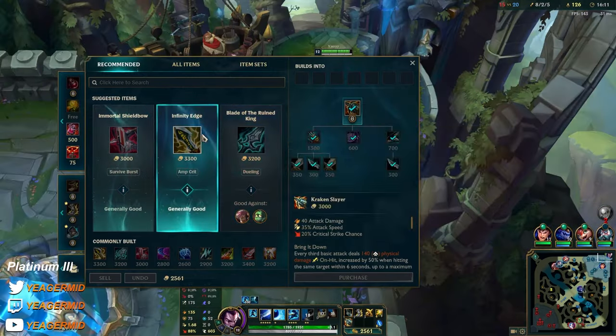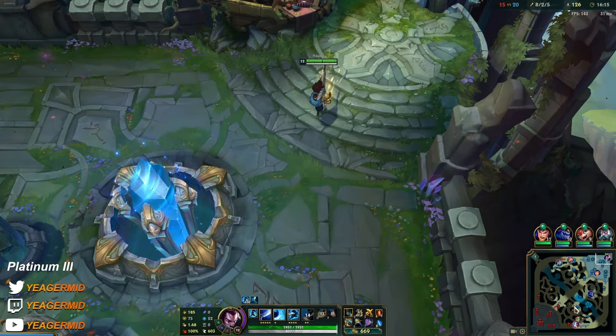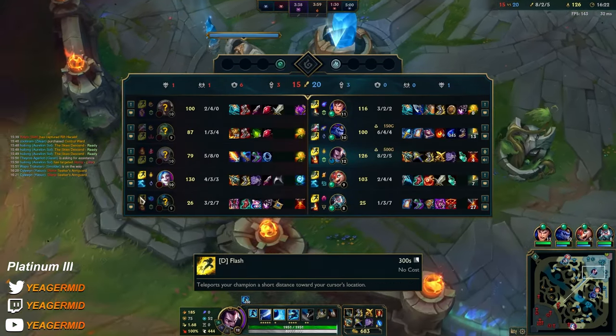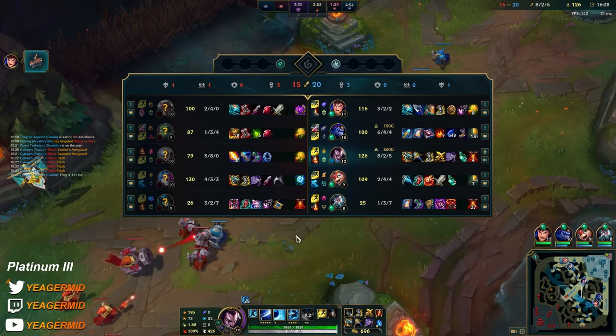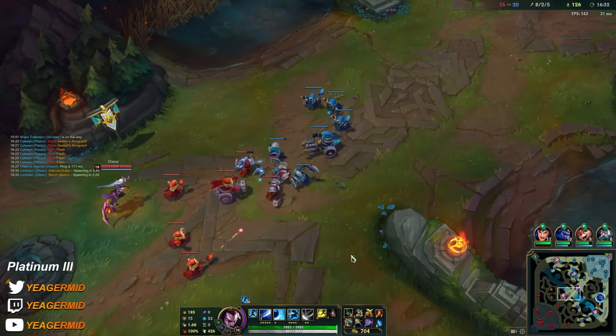That was insanely lucky. This one needs to ping the Nami flash so they know. Brand's Soul is out CSing, which it should be, because Amumu has been ganking a lot.